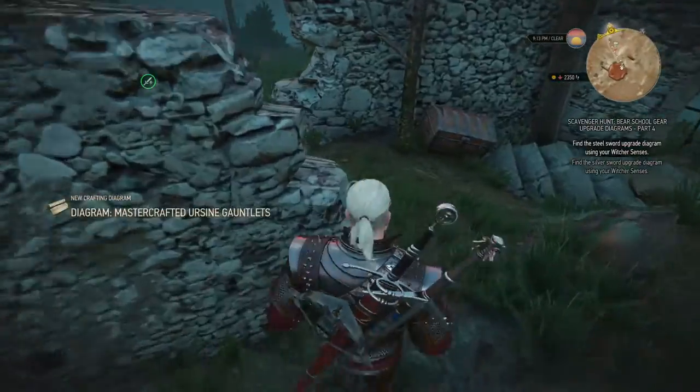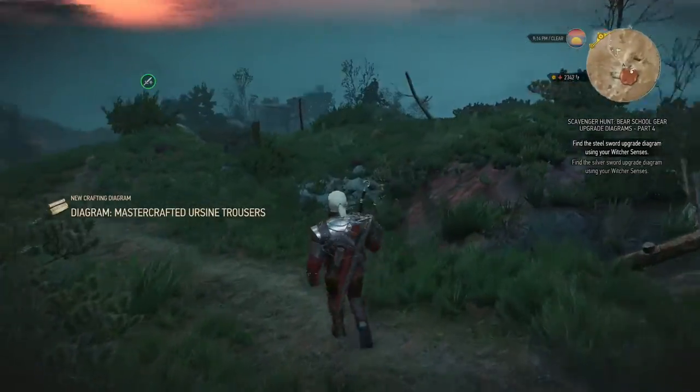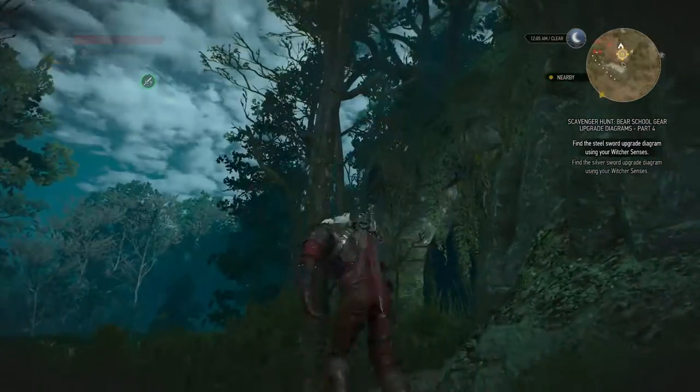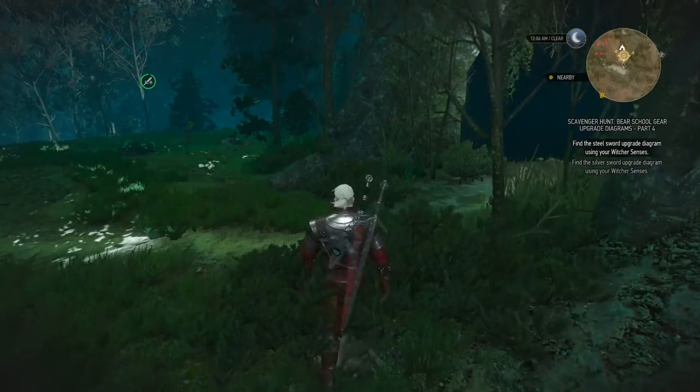Let's use the grindstone immediately as well. Next up we'll head to the Steel Sword upgrade diagram location — see you there in a minute. It seems like there's a lot of knackers in the neighborhood, that was quite a big drop.